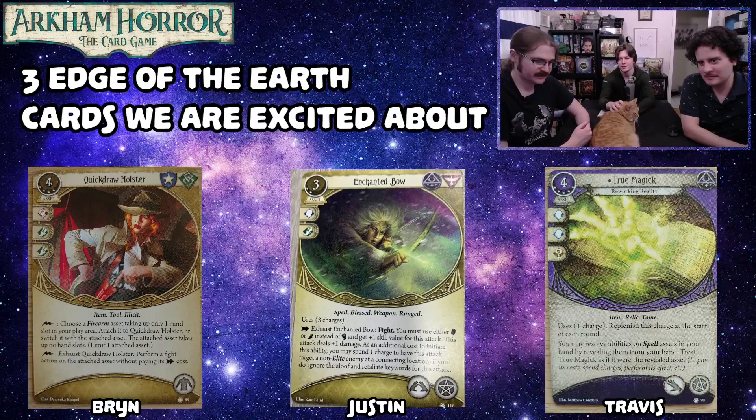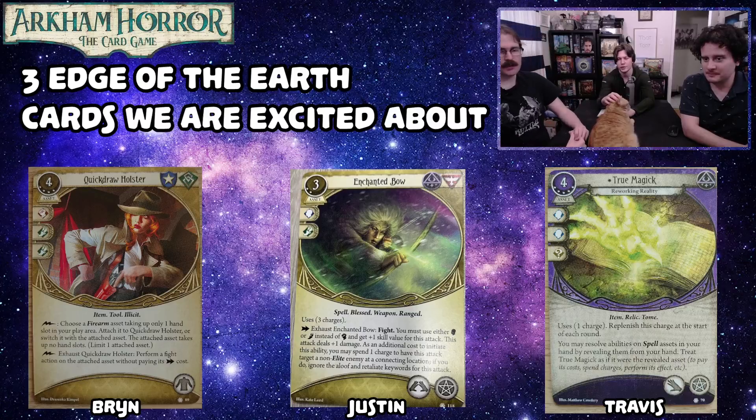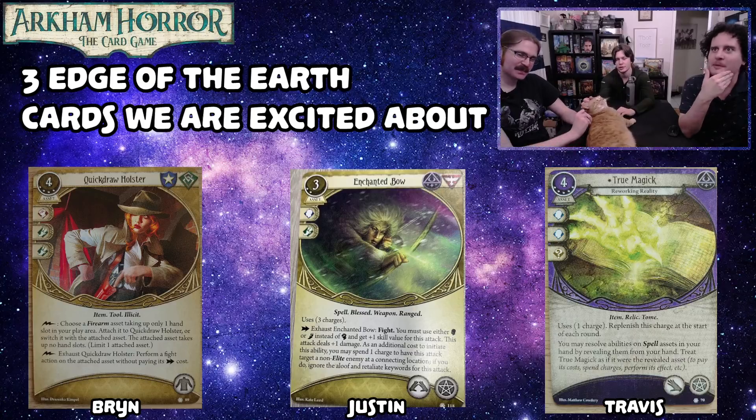You've got this in one hand, your one arcane slot, and your six cents in the other. Anytime you need to do something real, you just say this is a Shriveling. It's like a Shriveling that never runs out because it replenishes each turn and you can put more charges on it. Really good with Rite of Seeking — it's like a Rite of Seeking that never runs out.